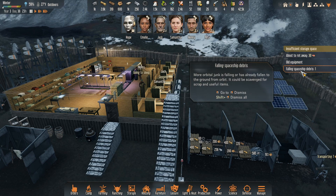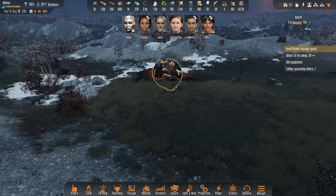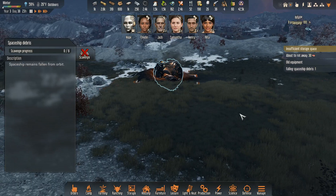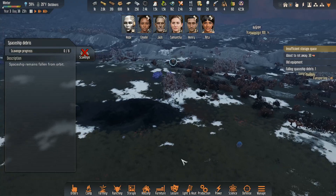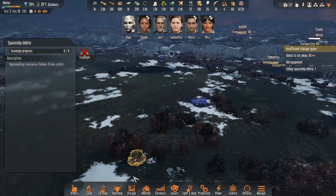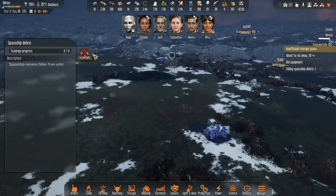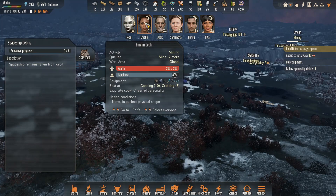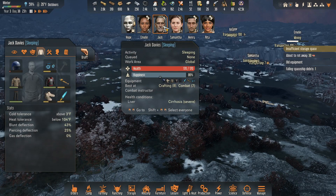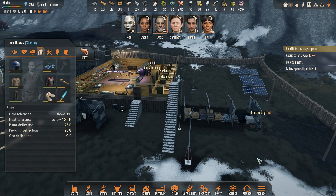Okay, so apparently there was falling spaceship debris. We'll go ahead and scavenge that — I think we did take it. But that's pretty far away, so maybe we don't do that right now because it's cold. Where are you people? There we are.